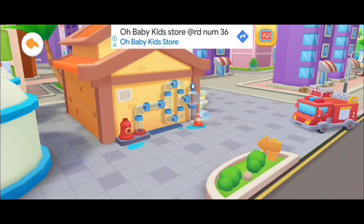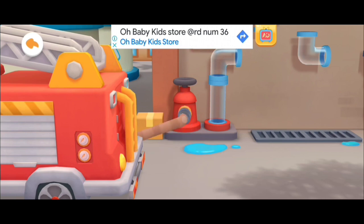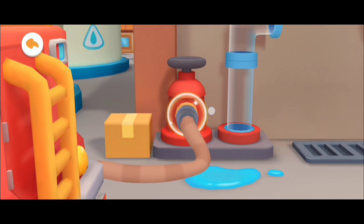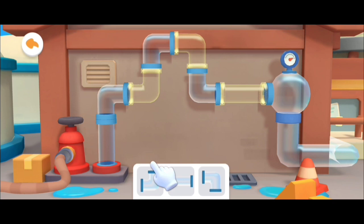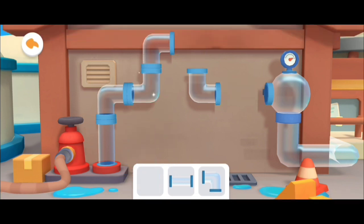Arrived at the water filling station. Let's prepare to add water. Pack the hose to connect the pipe. Turn the hose to tighten it. Which of these pipes can be connected? Great — connect the rest of the pipes!